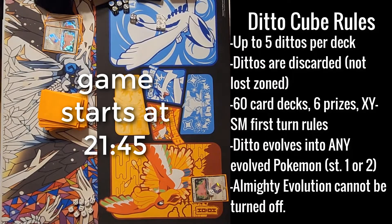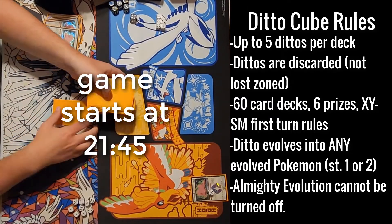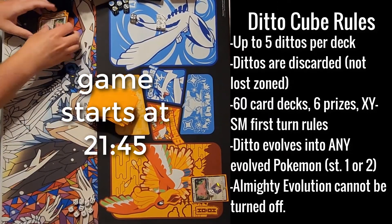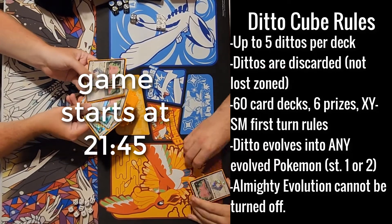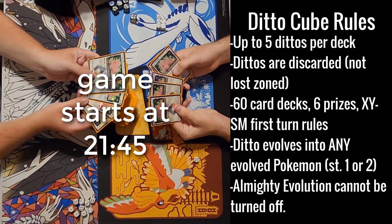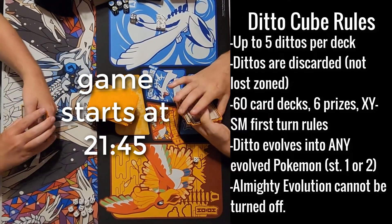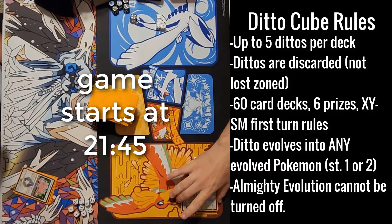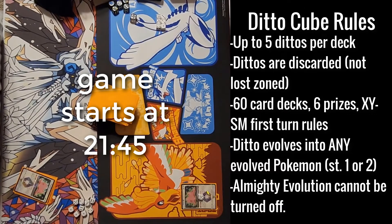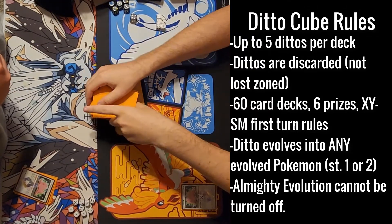We're going to be drafting out of this big deck here. This is a DittoCube draft. Each deck gets five of these Ditto Prism Stars, which are basics. Their ability cannot be turned off per the special rules, and they go to the discard pile instead of the lost zone. You can use any evolution — Ditto can evolve into any Pokemon, including stage twos in this cube's special rules.